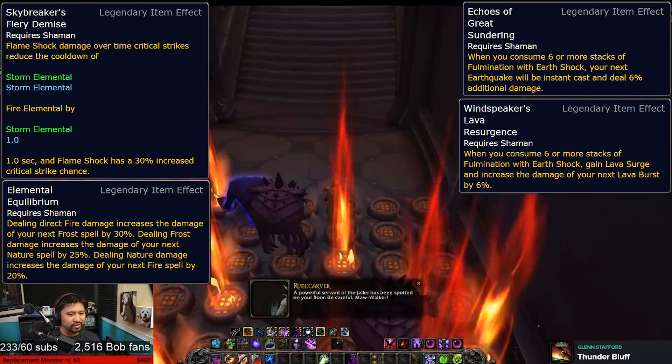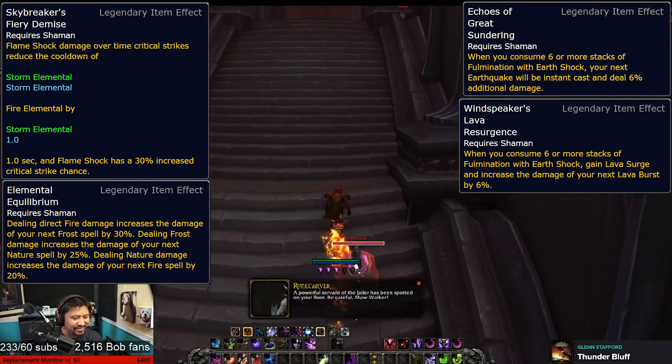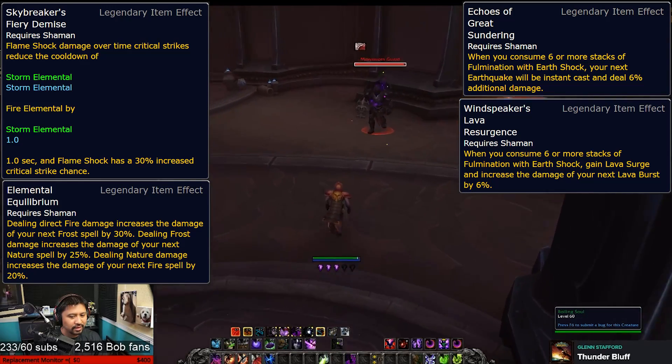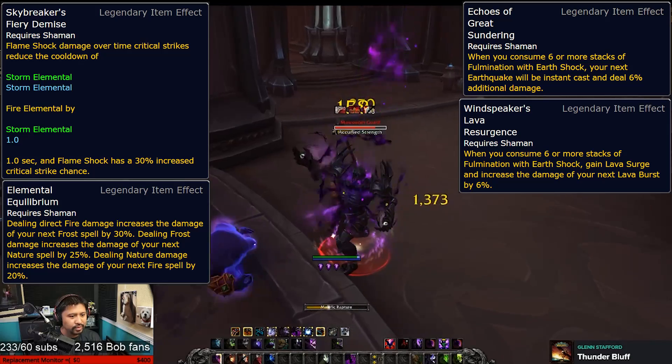Echoes of Great Sundering potentially makes your next Earthquake an instant cast spell, giving you another opportunity to lay down some really damaging AoE and crowd control. And Windspeaker's Lava Resurgence is like the earlier legendary, but in this case it buffs your single target damage opportunities.